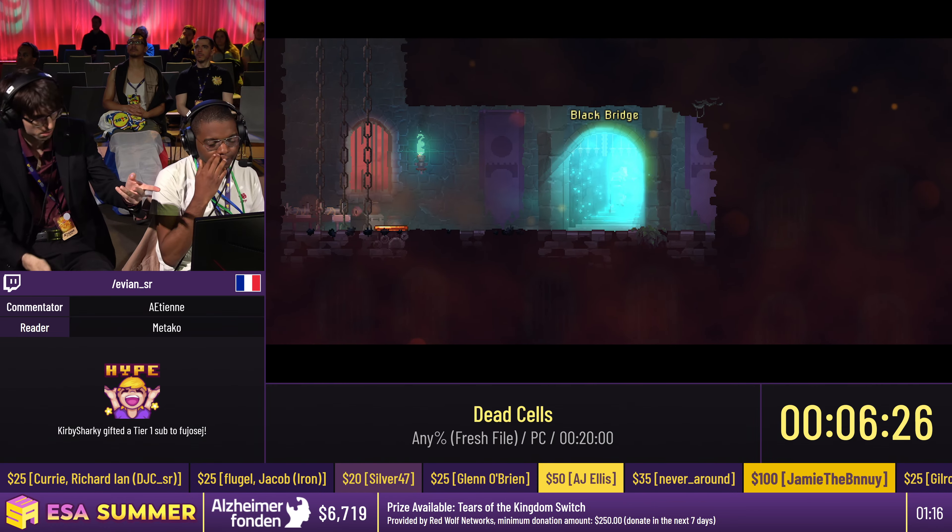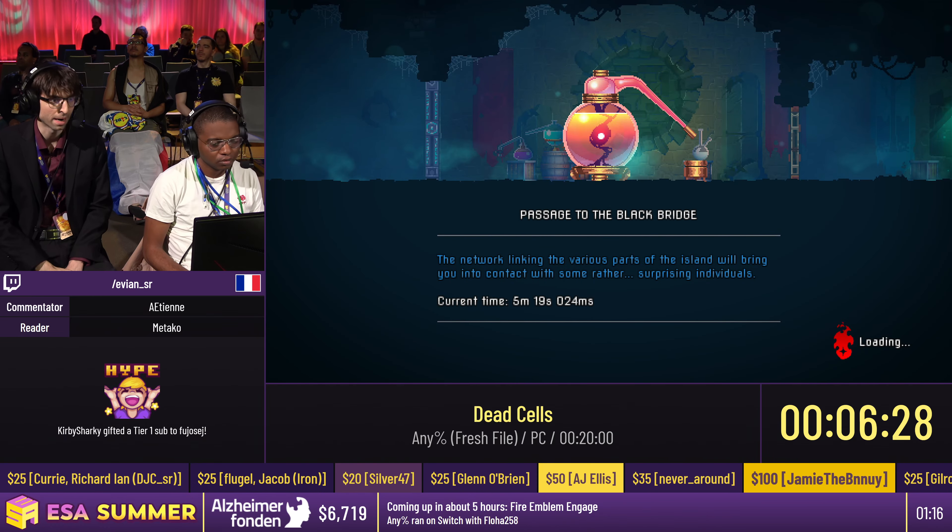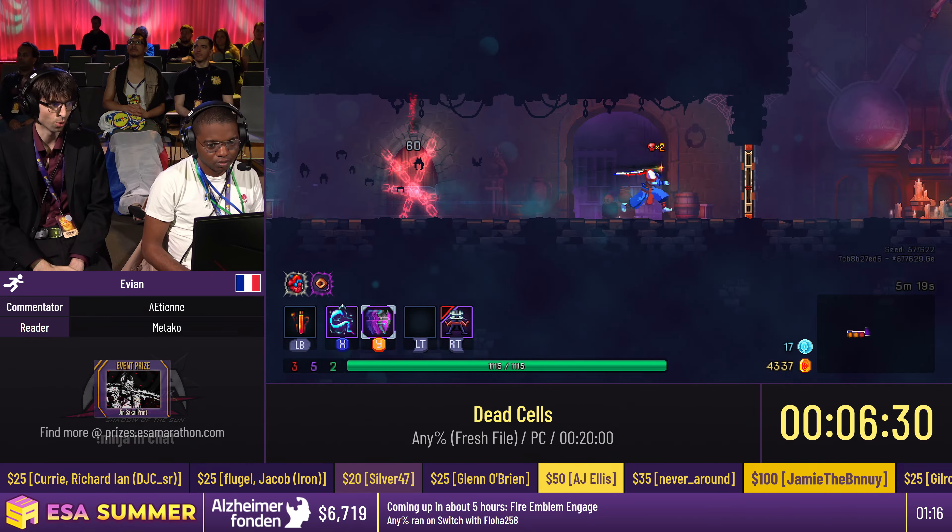As we can see, the dashing shield is also working in the air - it's totally broken. It's so broken. And that will allow Avian to go for another really important skip - that's the E-level charge. This is the pattern that connects you to the Black Bridge, and that was already so fast.